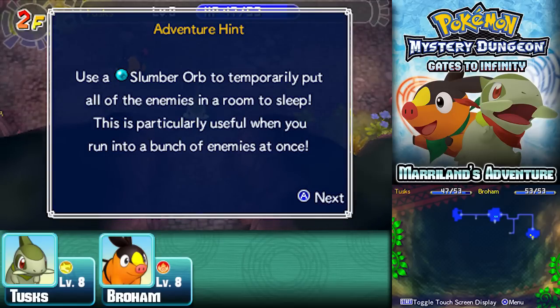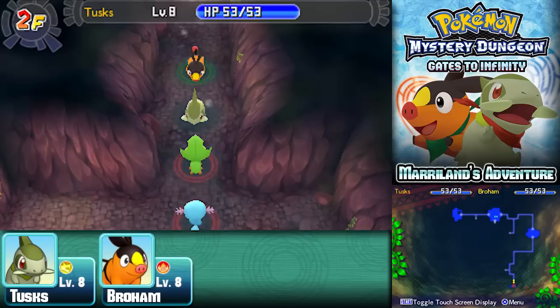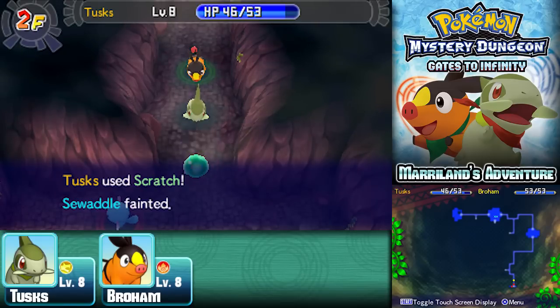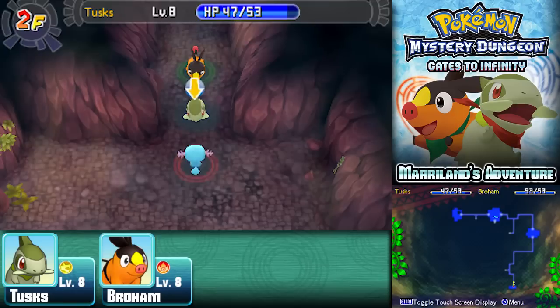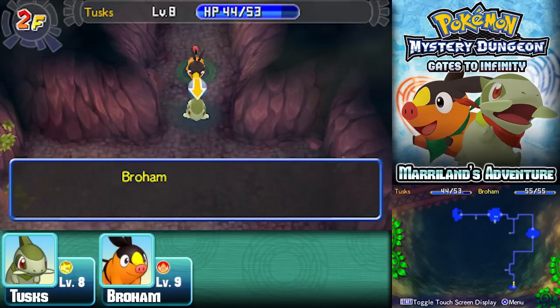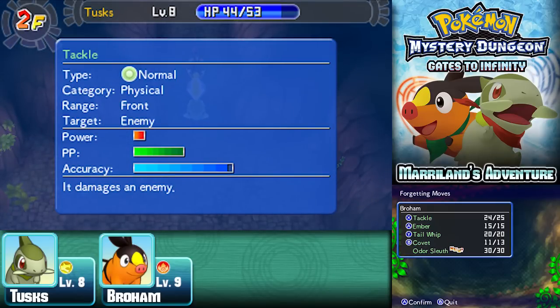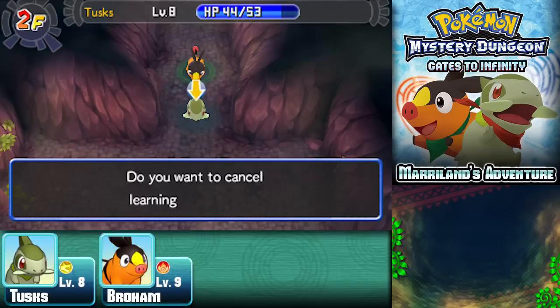There's a Slumber Orb here — very useful. When you use it, it puts all enemies in the room to sleep, which is great if you run into a room full of Pokémon. There's also the Roll Call Orb — if your teammates go running all around, you can use it and it sends every one of them to your room. Broham reached level 9! The Odor Sleuth isn't really all that helpful to be honest — it affects the entire room, but you probably won't need it.